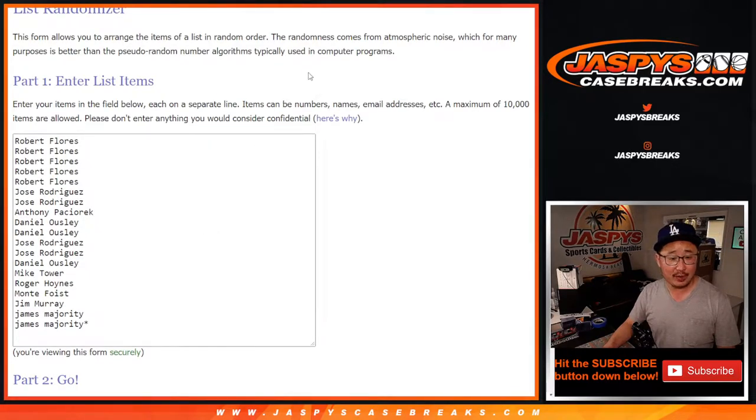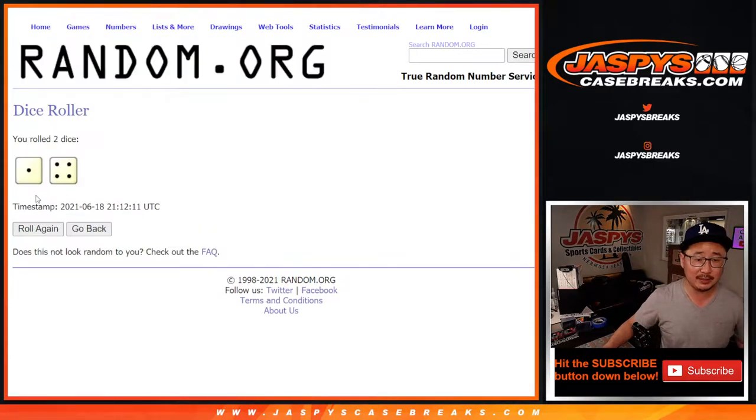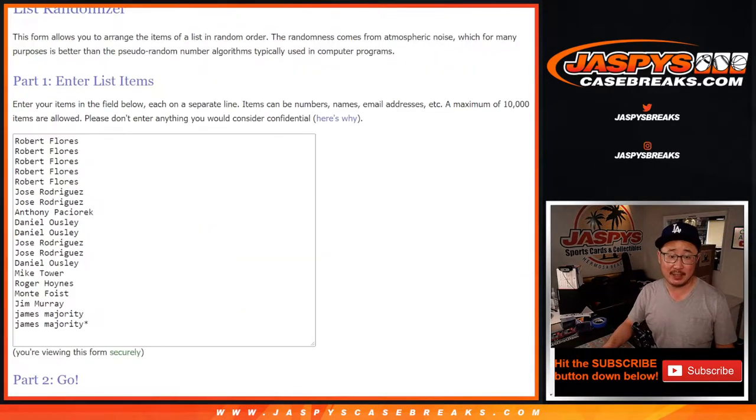Big thanks to all of these people right here. Thank you for getting in. Those are the letters — let's do it, let's roll it, let's randomize it. One and a four, five times for names and letters.